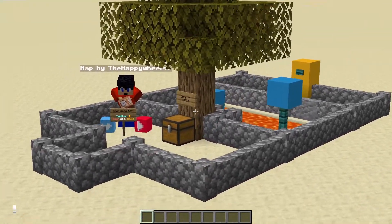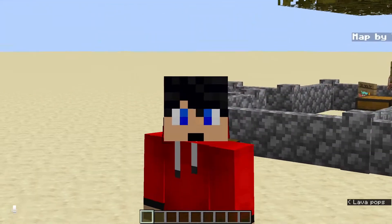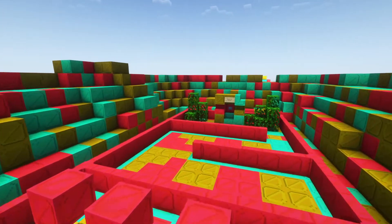So you've got yourself an unfair map and it's looking pretty cool. You've got some different sections and it's beatable. But it looks a bit weird being in the middle of nowhere, right? So using WorldEdit, I'm going to show you how to make this look a lot nicer. And whilst I won't be showing you how to make this sort of style of terrain, I'll be showing you how to make this style of terrain instead.